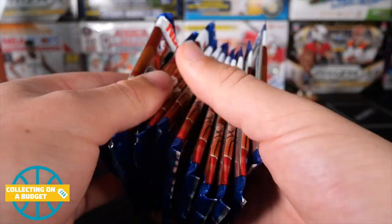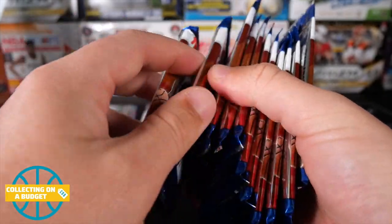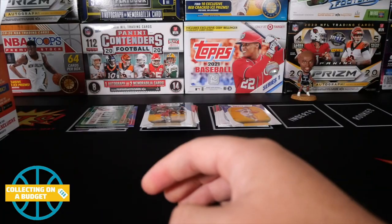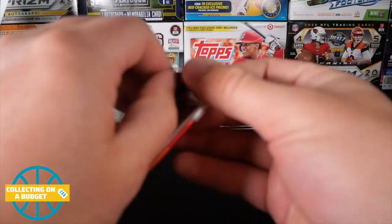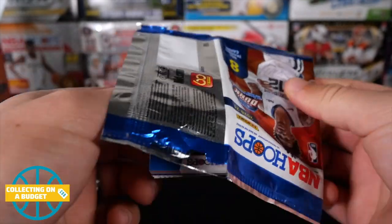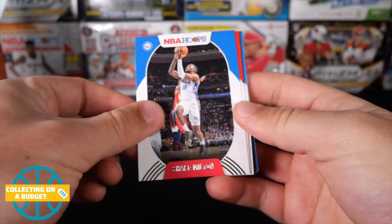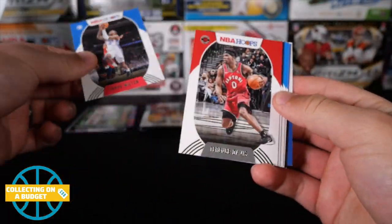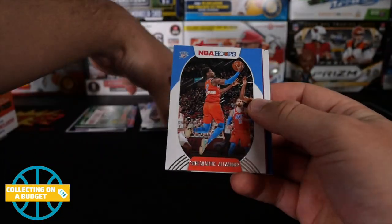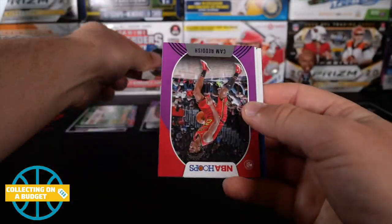So we got a whole blaster box here. We have a mem card - save the mem card for last. Let's get into the rest of this stuff here and see if we can get some top rookie action. I think I got pretty much all the rookies, so definitely looking for some color parallels now. That would be sweet. Terrence Davis, Joshua Kogi, Markelle Fultz - hopefully he can get back healthy. Shai Gilgeous-Alexander.